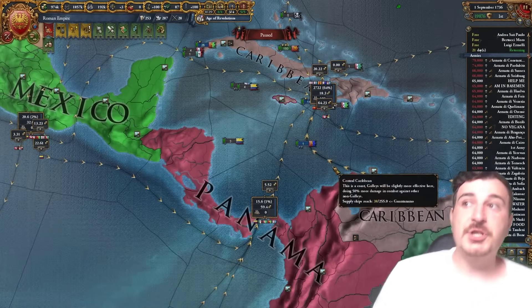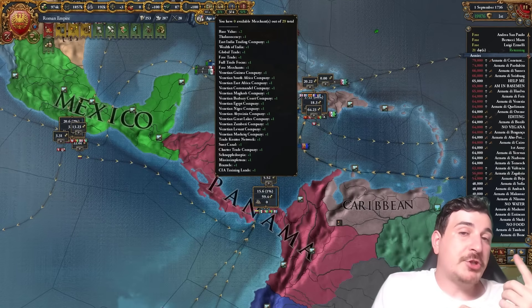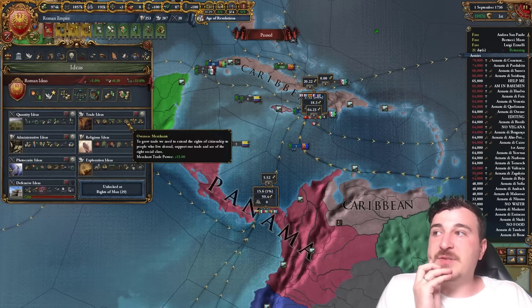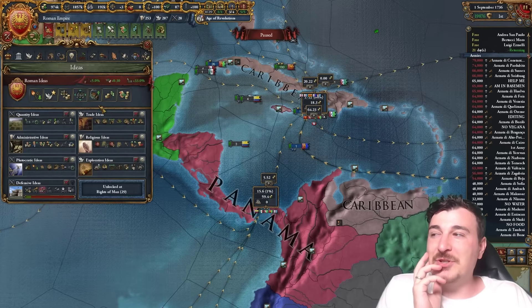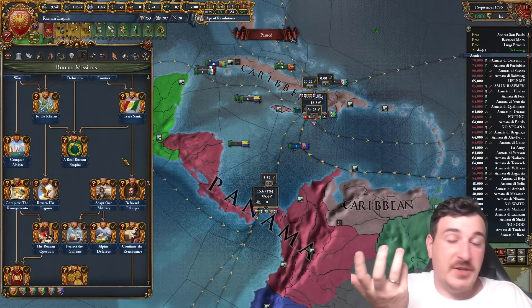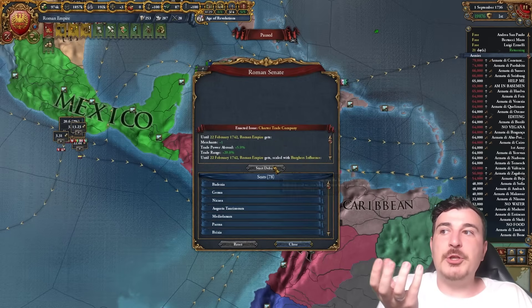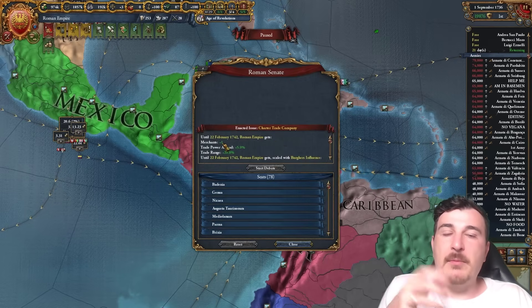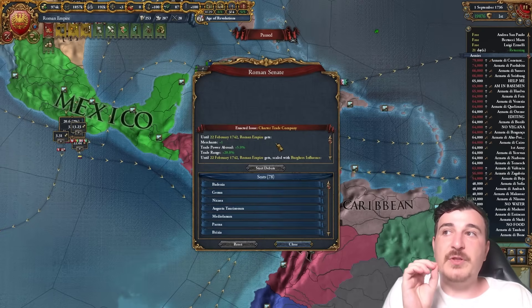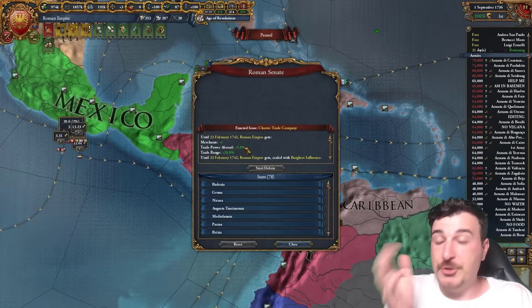There are other ways to get merchants aside from trade companies. You get one merchant for every New World colony with at least 10 provinces, and merchants from trade ideas, national ideas, certain policies, certain missions for different countries, and government reforms. If you have a parliament, you can get a merchant from the diet — as long as you convince all your seats to approve the charter, you'll usually get not just a merchant but also trade power abroad and trade range.